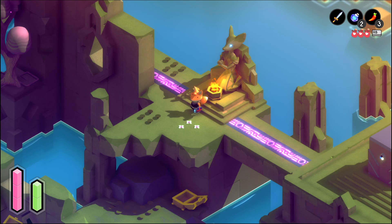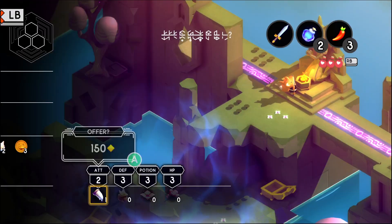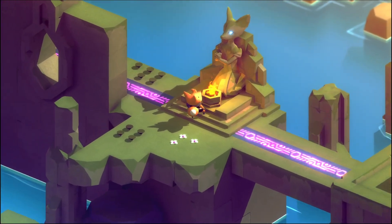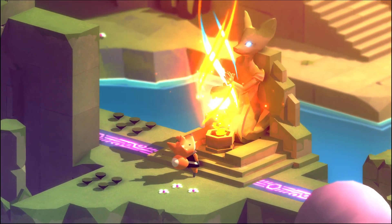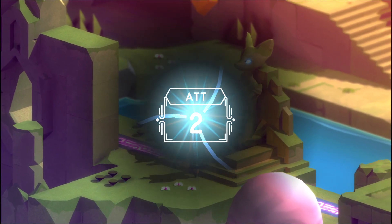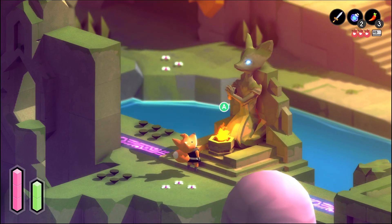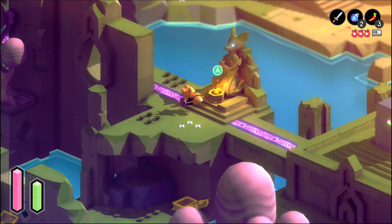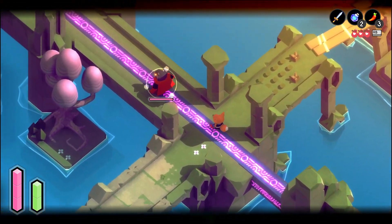I wanted to get the magic dagger before I fight that guy. I also didn't really find out what the chilies do. It also suggested I should be this strong before fighting him, which I am now but was not previously. So between knowledge of the fight, better stats, and more flasks, I should be looking okay — for a second go.